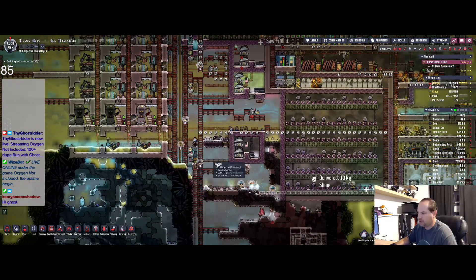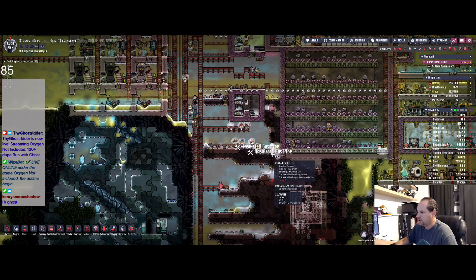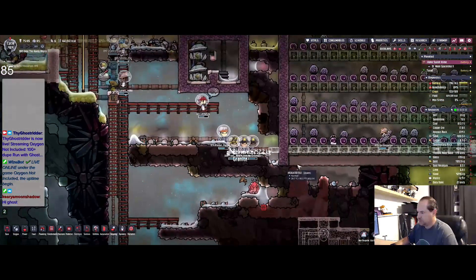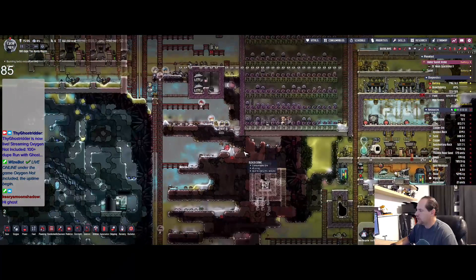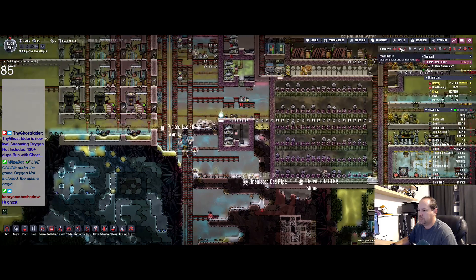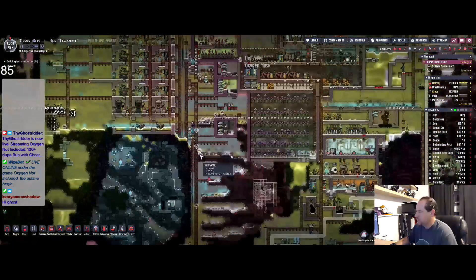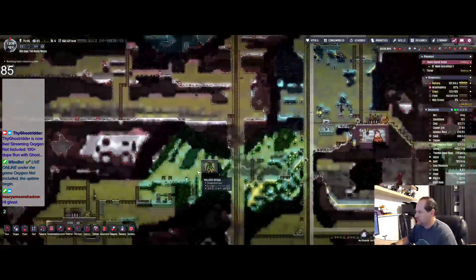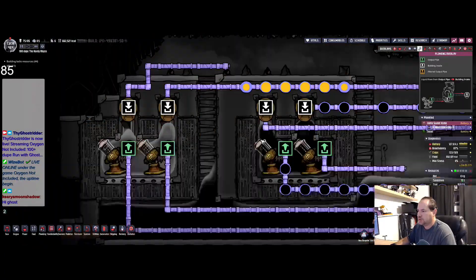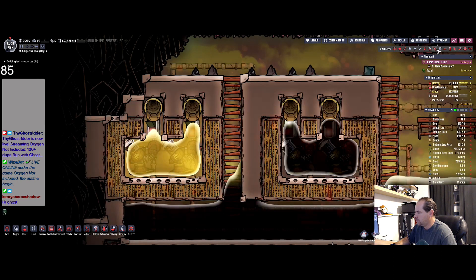Okay and hello — how are you, hopefully everything is going good on your Saturday. Okay, we are deconstructing those. That's power — that's not what I want. So I could — actually, oh look at this, look at petroleum — I have 748 kilos of petroleum going on.